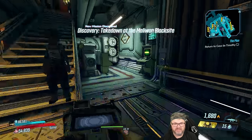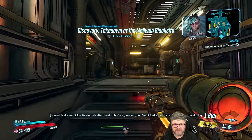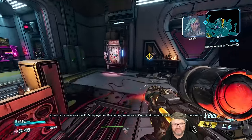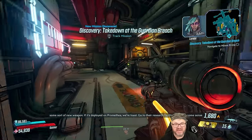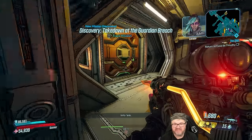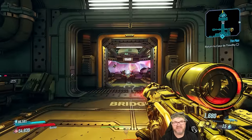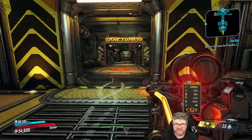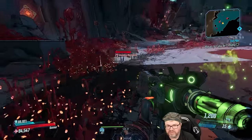We've got a bunch of Proving Grounds left to do, and we also need the Maliwan Takedown and Guardian Takedown. I think we should knock out the Guardian Takedown first because that's going to be the biggest pain — we've got to get the Globetrotter and it doesn't drop every single time. Let's start there.